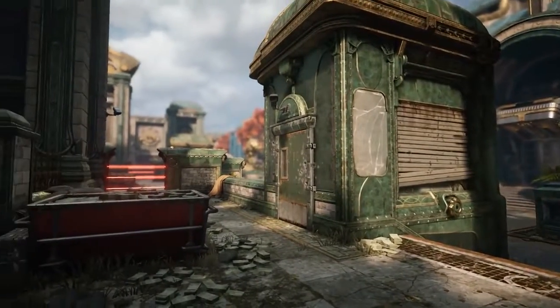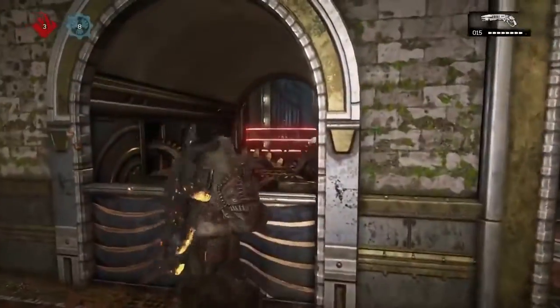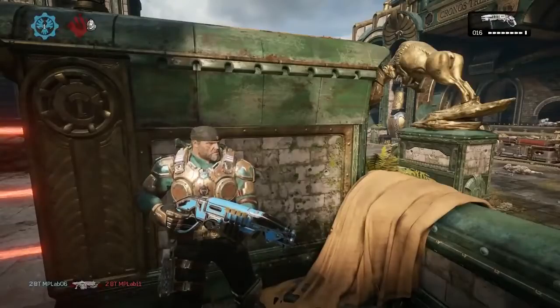We wanted every fan to come back and really recognize this map and see it updated and modernized. One of the things that we changed is the laser fences — there are switches within the map that turn laser fences on and off. Controlled by the players and timed properly, they can lead to really interesting and deep strategies, and they lock down areas of the map so that there are little fights within the bigger fights. For the classic modes like Execution and TDM it'll be pretty much the same as it was in Gears 2.